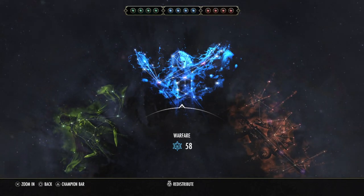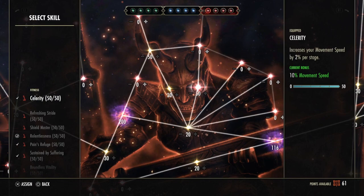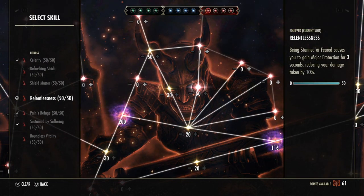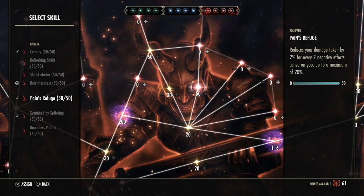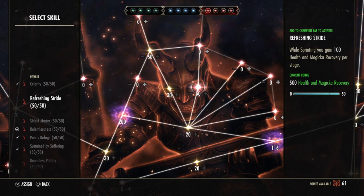Let's start with the red Champion Points. I'm going with Celerity for more movement speed, Relentlessness for Major Protection after getting stunned, Pain's Refuge for extra damage reduction from negative effects, and Sustain by Suffering. You can also use Refreshing Stride instead — it's very good especially when fighting zergs and running around towers, since you get tons of magicka recovery while sprinting.